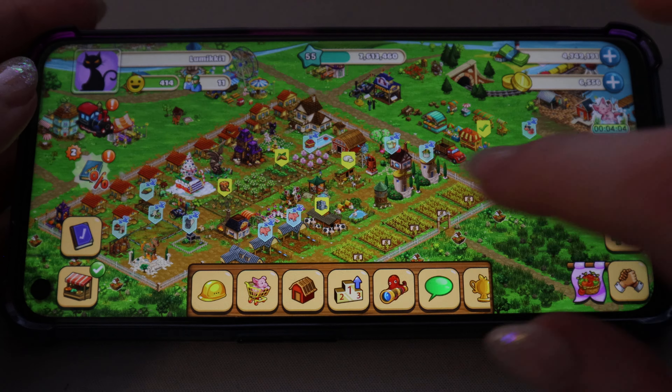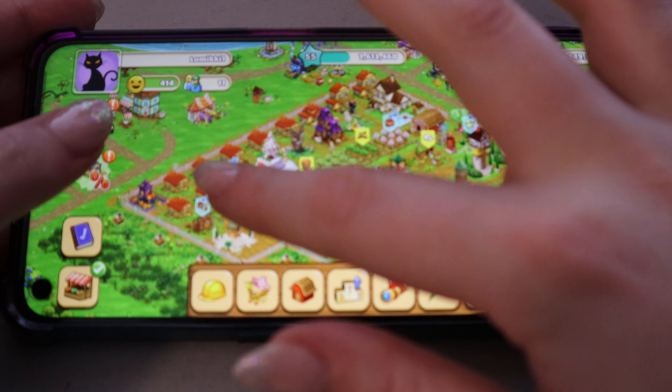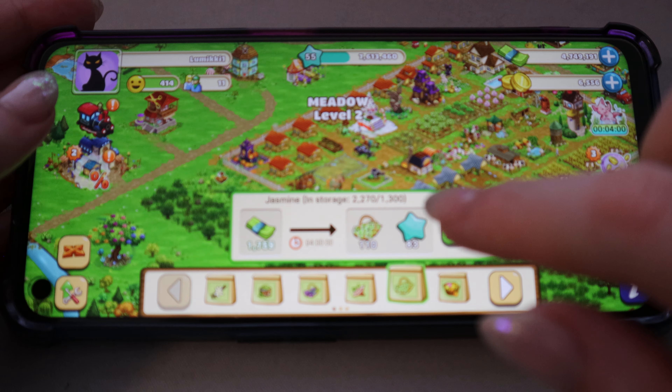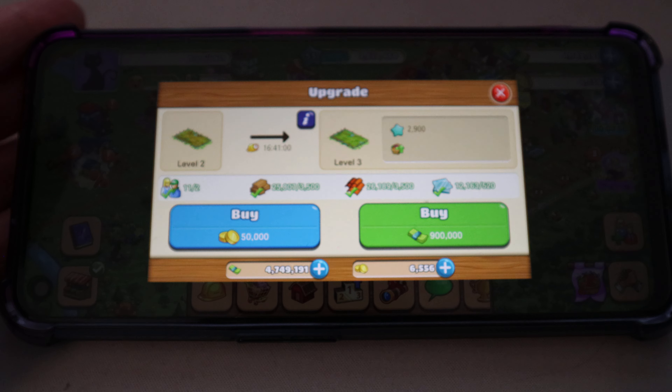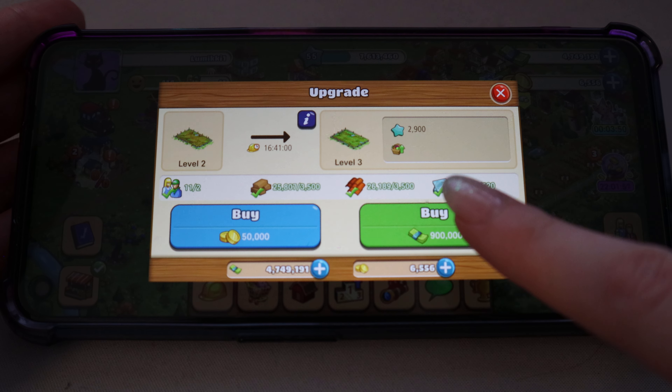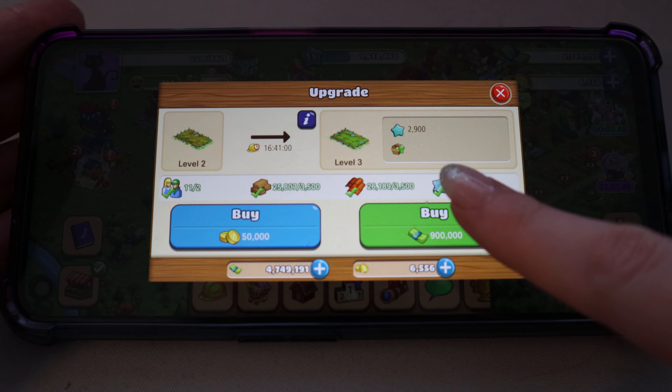Here's my meadow — let's click on the upgrade button. And there you can see I have all the materials I need and I have enough farm dollars, so it will take a bit more than 16 hours. Let's do it!